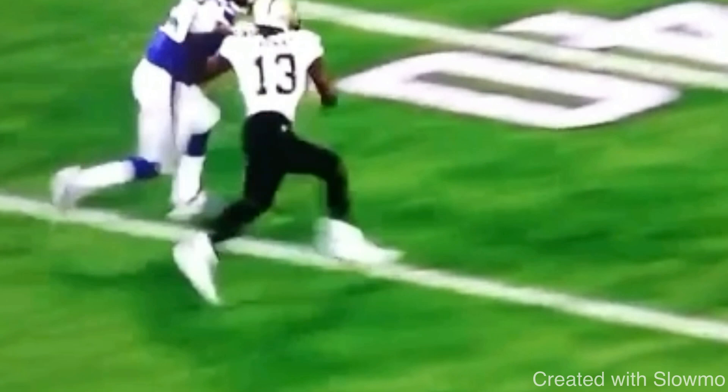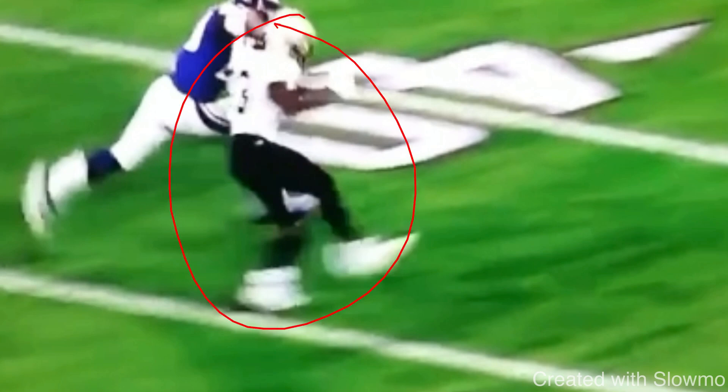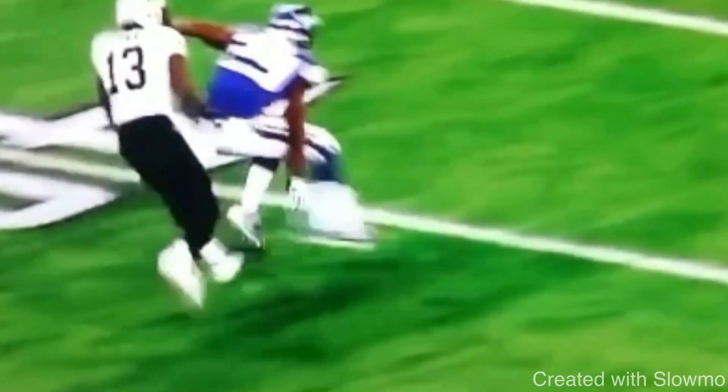A great wide receiver can pair his routes, pair his moves, make one route look like another route. So if you get an inside release on a dig route, a great way to get separation rather than just sticking once and breaking it off is to sell the actual throw-by move — hence the name, a fake throw-by. We get to the top of the break, sell vertical, put the brakes on, put our hand on the back of his shoulder, swat him by, and get to that blind spot.